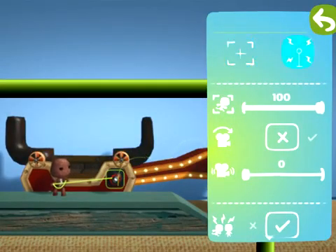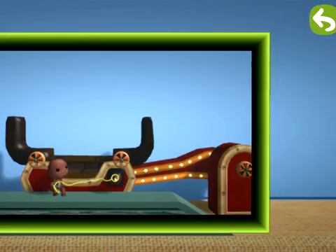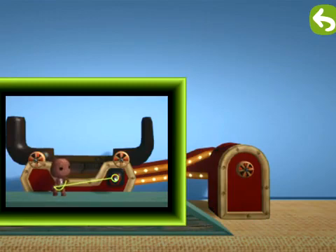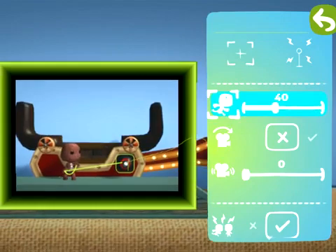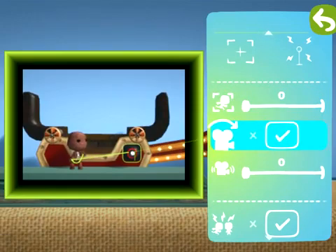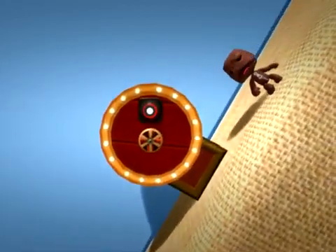The trigger zone sets the area where a player activates the camera. Player tracking sets how much you want the camera to follow the player's movement — a lot or not at all. Local space makes the camera twist and turn along with the object. And your stomach.